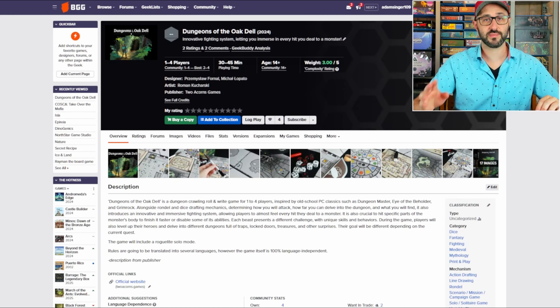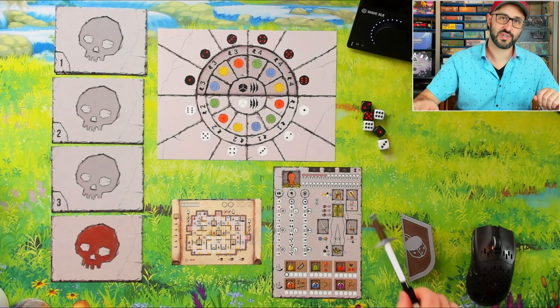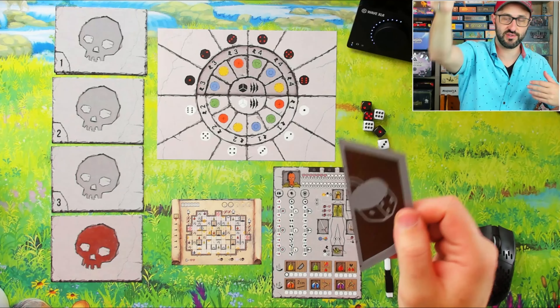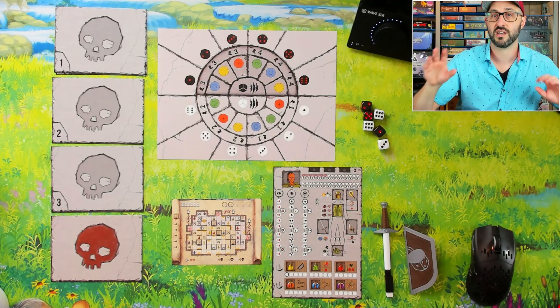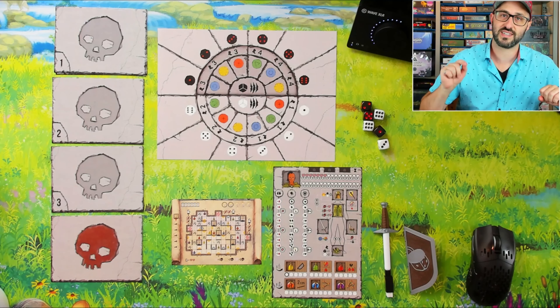I am excited to show you this one because the publisher was nice enough to send me a copy, which I do have set up here in front of me. They have some pretty cool components here with a sword marker as well as a shield that you'll be using to help draw straight lines. These are prototype components and the final version will look even better.